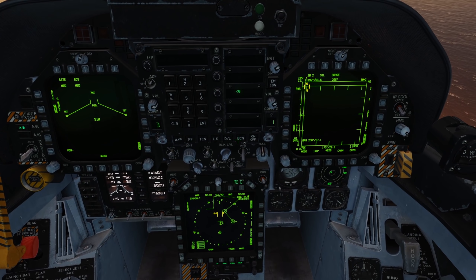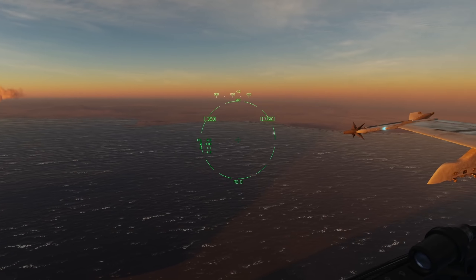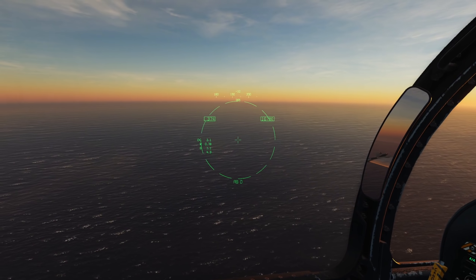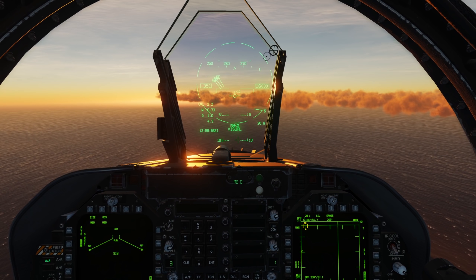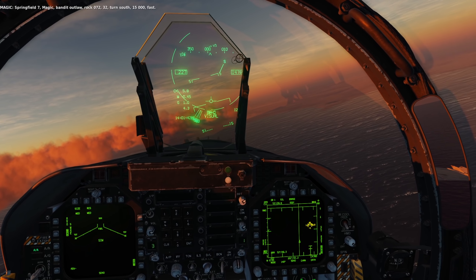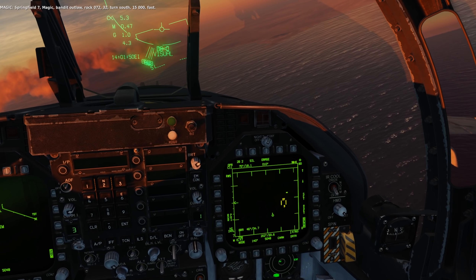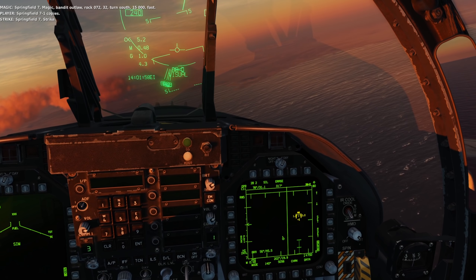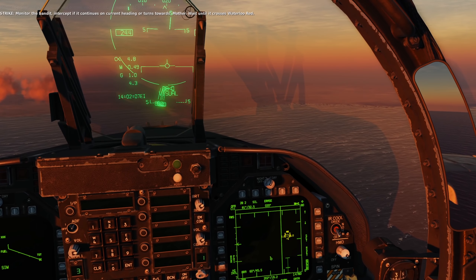I've managed to miss the call there. So we're to descend to 15,000. It's quite a beautiful summer day. I think that's two coming to join back up — I'll slow down so he can catch me. I need to wait for another callout to figure out where the bandit is. Coming down to 15,000 and we'll set up the intercept. Springfield 7, Magic — Bandit Outlaw, Rock 072, 32, track north, 15,000. Springfield 7-1 copies. Strike — monitor the bandit, intercept if it continues on current heading or turns toward Mother. Wait until it crosses Waterloo Red though.